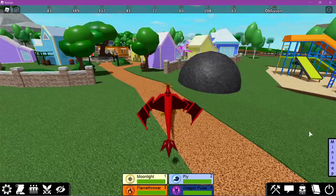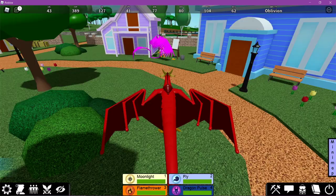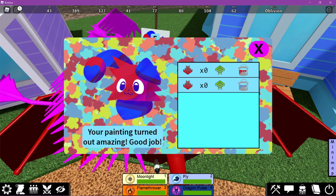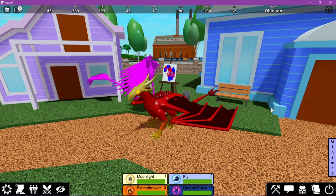Now that we have our cans of paint, we're going to go back to Leonard and the easel. If you talk to Leonard he'll say: 'Three red paint and three blue paint — enough to create a true work of art.' So you're going to examine this canvas — one, two, three, one, two, three — and then you can paint it. Boom! We now have a SketchUp painting, and we should have unlocked SketchUp — yes, right there!